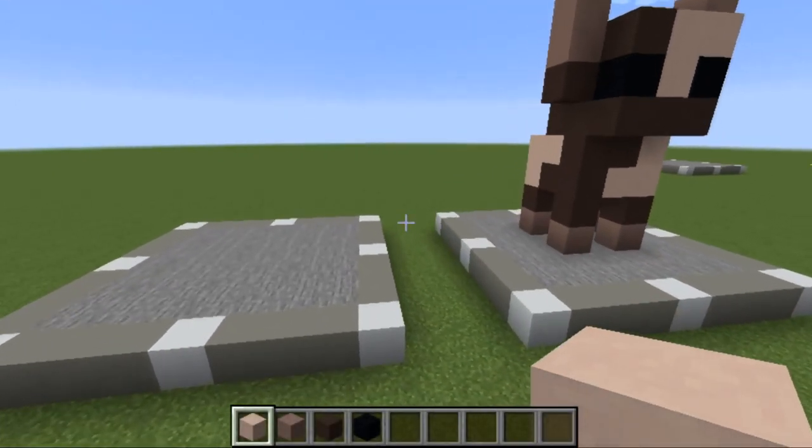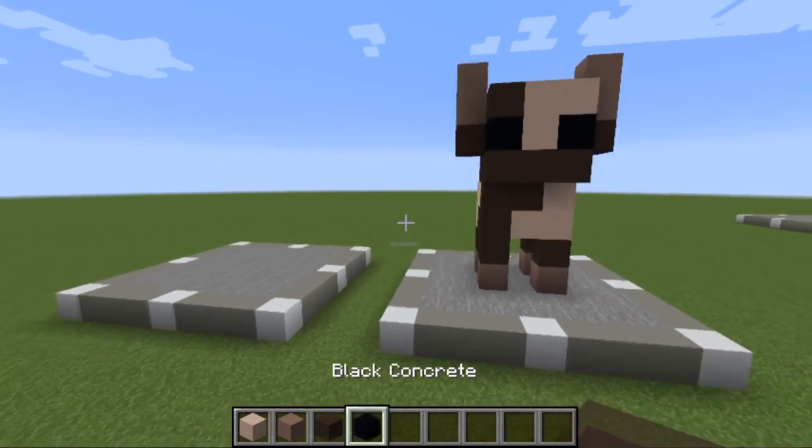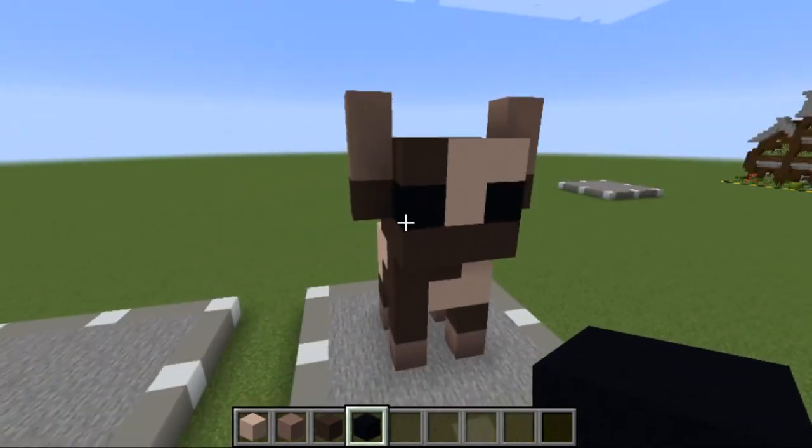Now I'm going to skip over and show you how to do the cow. To do the cow is dead easy — all you're going to need is some white terracotta, light gray terracotta, gray terracotta, and two black concrete again, just for the eyes.